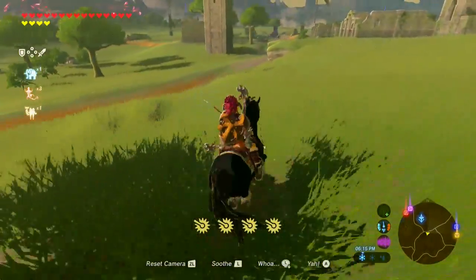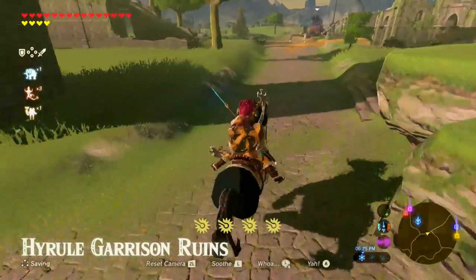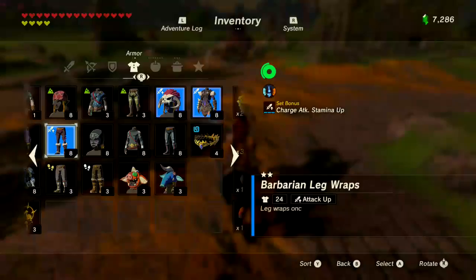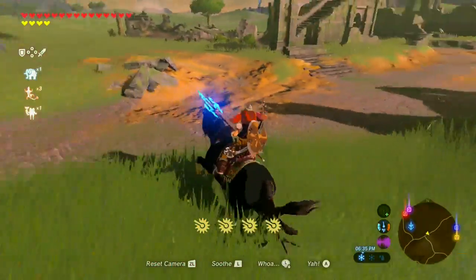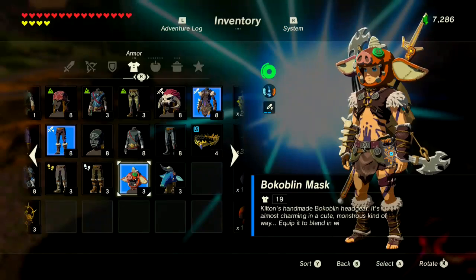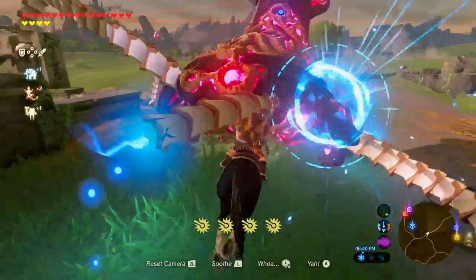Now once again, the horse is extremely important — fast movement speed, lets you get right up in the thick of it. We're gonna pretend that other guardian isn't there; clip in close so he doesn't know it's us. Run in, cut off his legs. If you run straight into him it'll also do a lot of damage — just run right into him.